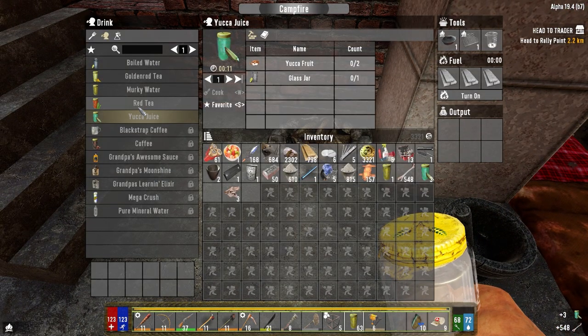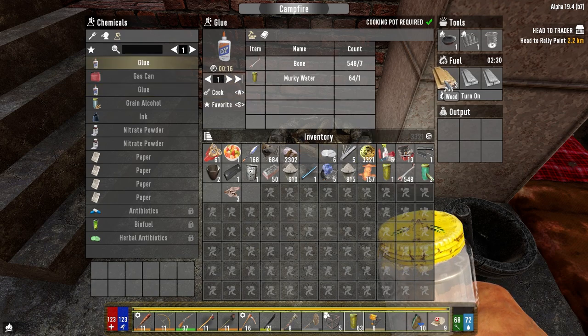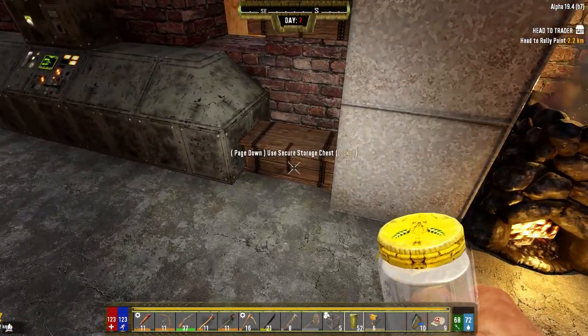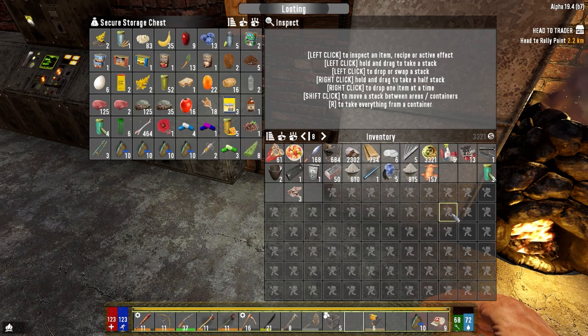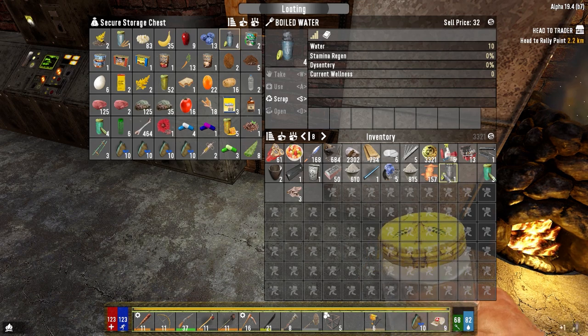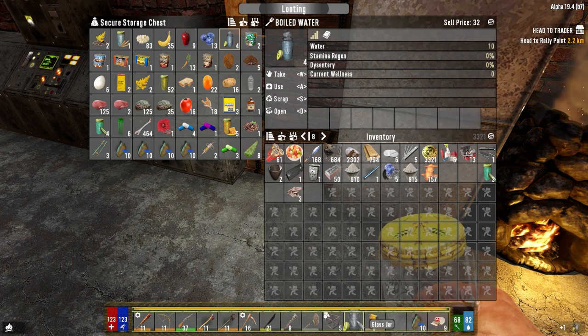We need five glue, let's get some. I don't know if I'm ready for the horde, but I'm not ready for the horde at the same time. Let's go ahead and get glue. I don't know how to get sap though. What can we get? Let's get that going. I like having the extended taskbar because the glass jars, when I pick them up, don't fill up my inventory - they just go here.